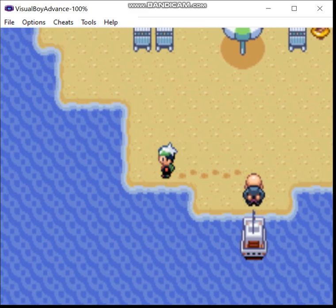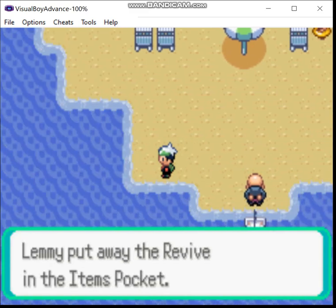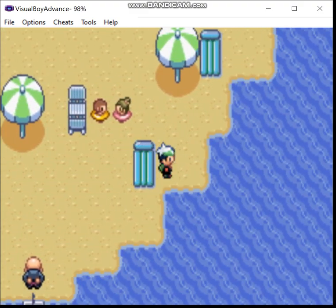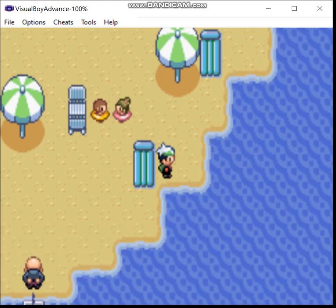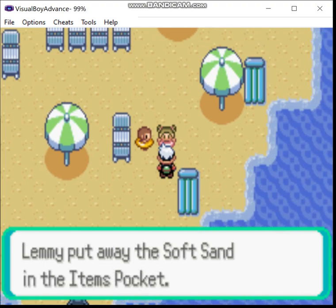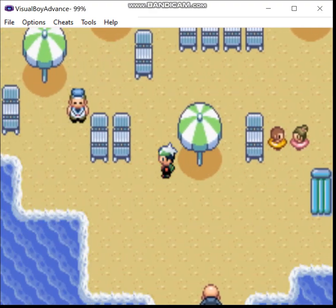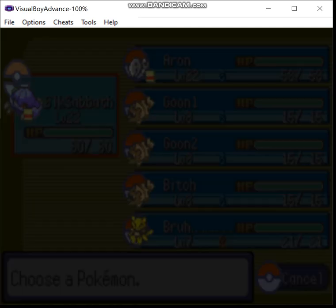There's a bunch of hidden items here on the beach — a Revive, some Great Balls, a couple of Heart Scales. I can't remember where all of them are exactly, but I know where at least a few are. You can talk to this girl and get a Soft Sand, which will boost your Ground attacks — like Earthquake, Dig, things like that.